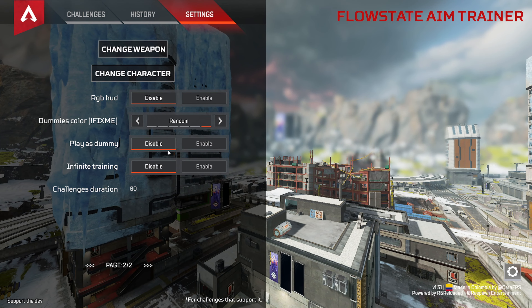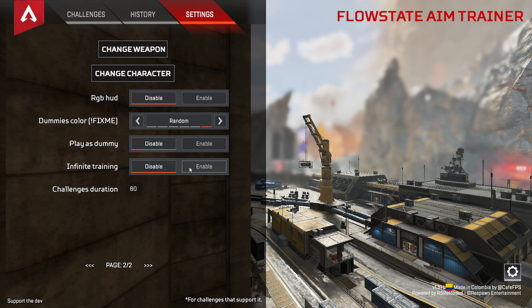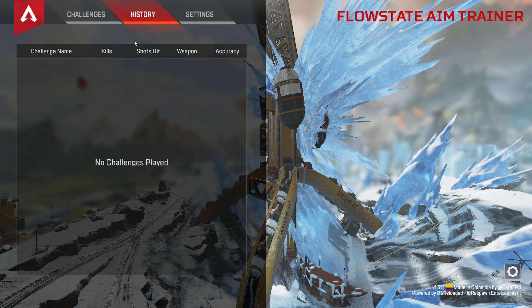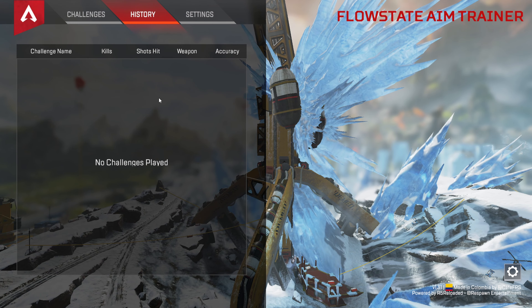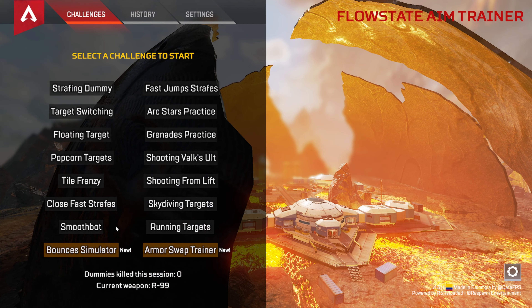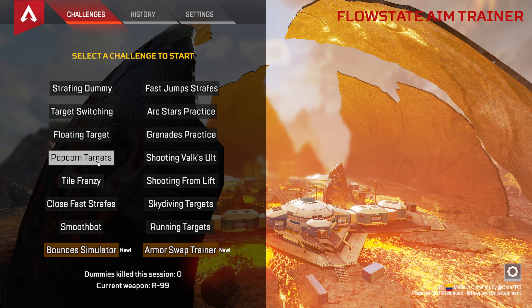You can change the HUD a little bit. There's a play-as-a-dummy option. If you just want to keep shooting endlessly, you can change the duration. Looking at history — this is whenever you've aim trained — it seems like it wipes pretty often. Then you have all these scenarios.